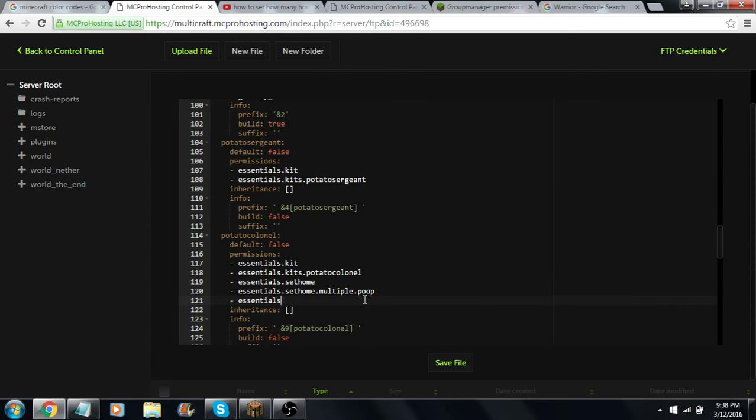You're probably also going to want to add essentials.delhome — that's so they can actually get rid of their homes. You don't have to add that in, but then your players are going to be sad. So now they're only going to be able to set four homes, whatever I set that to. You're going to give them that command so they can set their home and essentials.delhome so they can remove their home. You're also going to want to give them essentials.home — that's so they can do /home and check their homes. That's pretty much all the commands you're going to need for this.